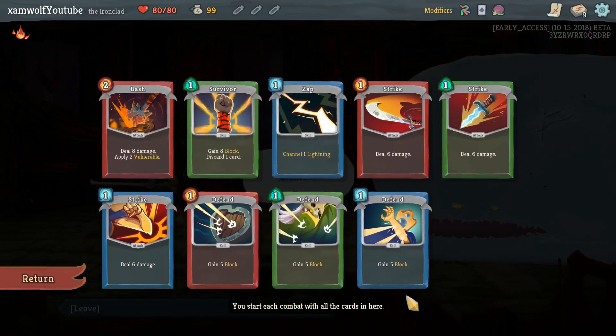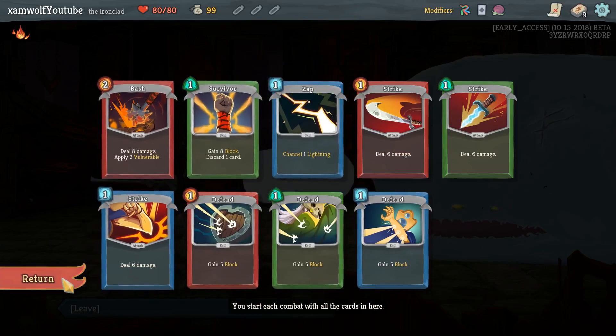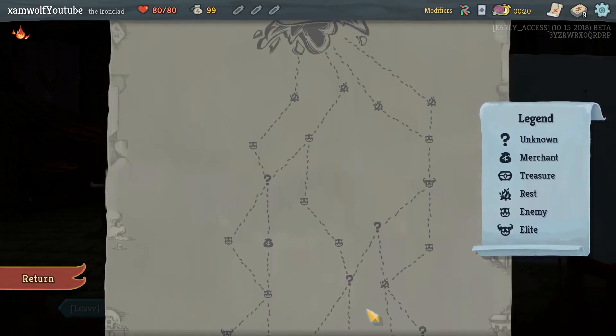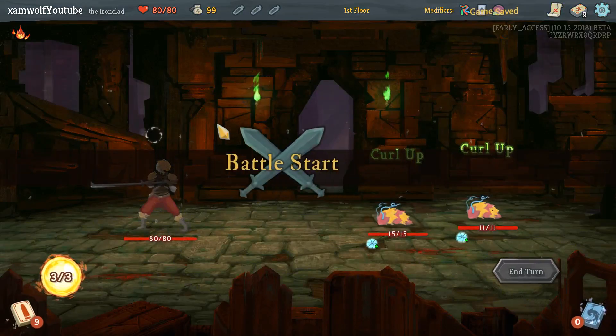Survivor, Zap, Bash is what we got — that's not bad at all. I mean, we always get Bash and I'll probably always take Zap. There's Neutralizer and Survivor. Maybe it's always the same. There are two elites, a third elite up there, and lots of question marks. That seems like a good way to go.